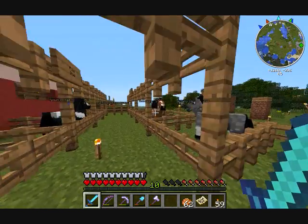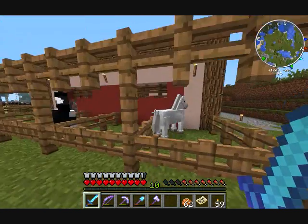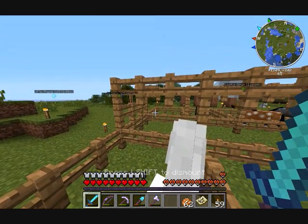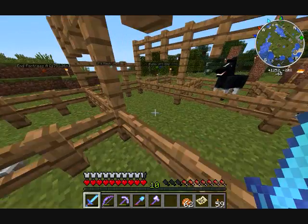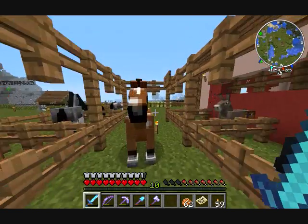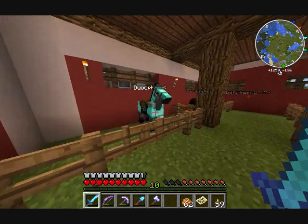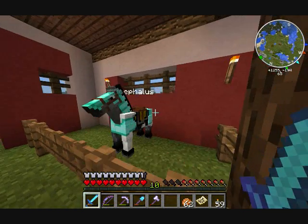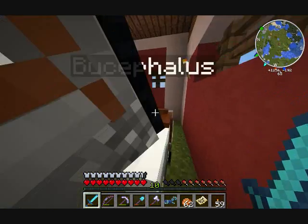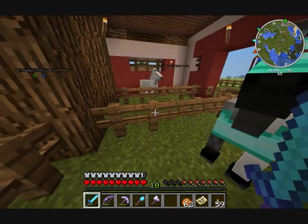I've got quite a few horses — some I've bred out to get the ones I have, others I actually captured. Took a while to get them here. I like that one — it's a four-and-a-half jumper, 11 hearts, pretty quick. I've got one in town at the racetrack that's actually better than that. And of course my first horse, Bucephalus, complete with diamond armor. He's not the right color for Bucephalus but it was my first horse so I had to name it something — I like that name for a horse.